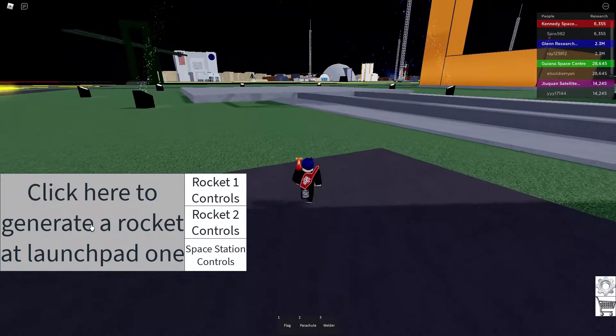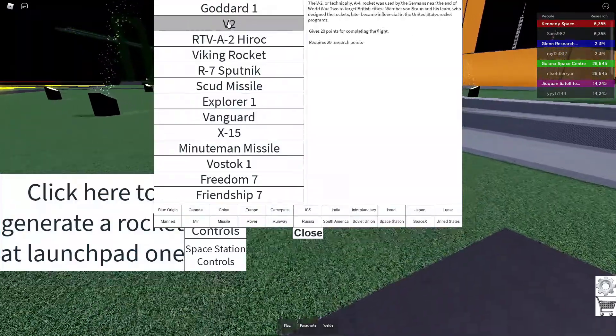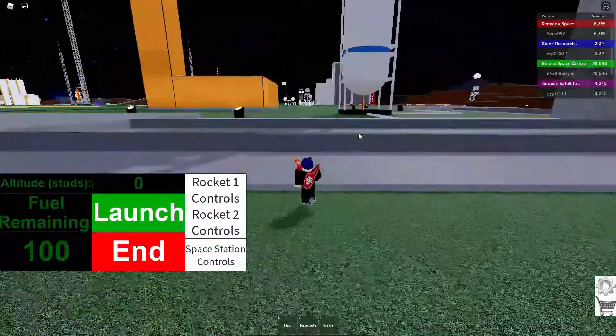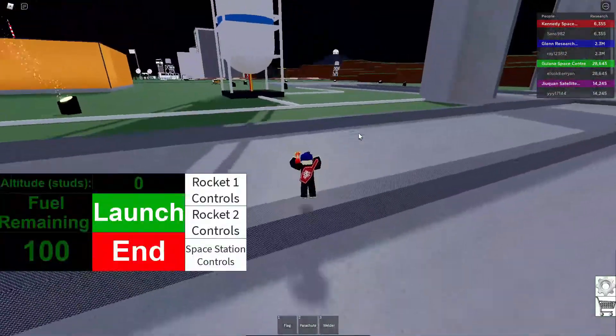So apparently you need research points to unlock rockets, and to unlock rockets, you need to launch rockets. Here we go, our first rocket, the Goddard One.